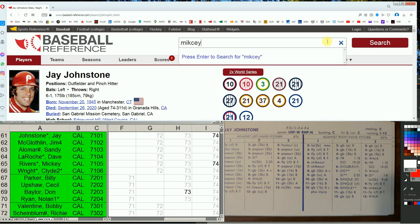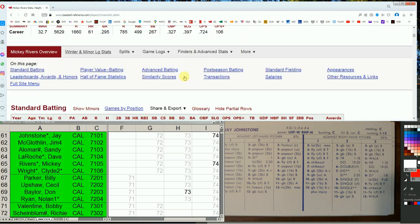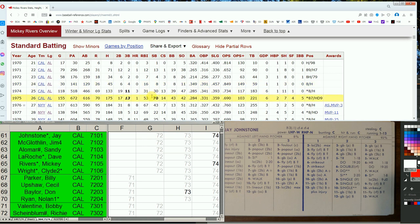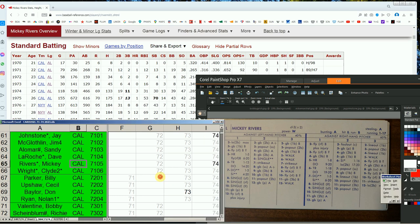Mickey Rivers is another Angel to consider. His first couple of years he didn't play a lot; Strat-O-Matic didn't even make a 1973 card for him. But in 74 he leads the league in triples, hitting .285 with a .734 OPS. He's a 3 and an ace dealer both years, and he does draw walks — very nice against lefties, and still gets on against righties. Going from 71 to 74 means for the next three years you don't have to consider replacing Mickey Rivers. I'd be happier with Rivers more than Johnstone.